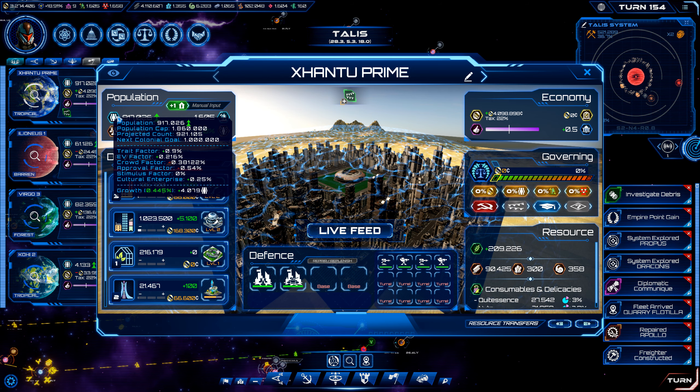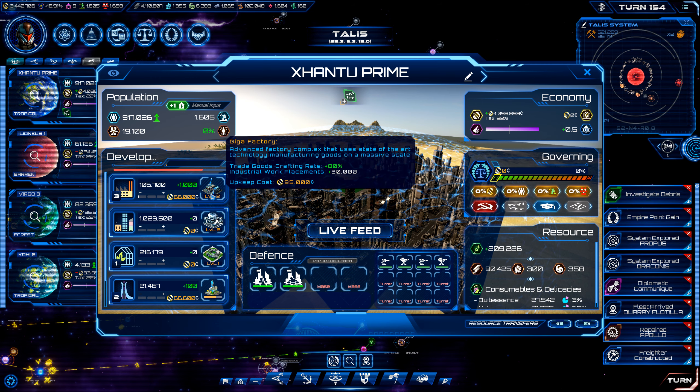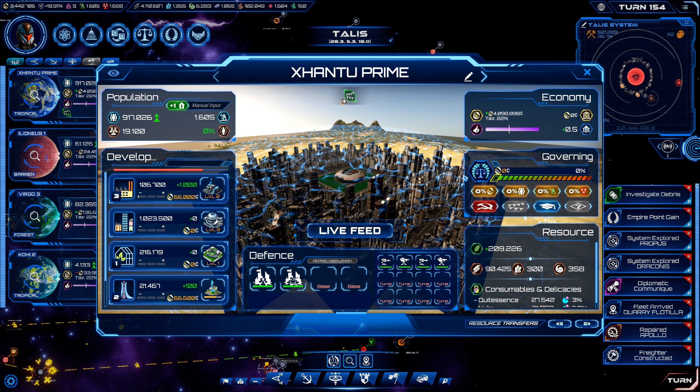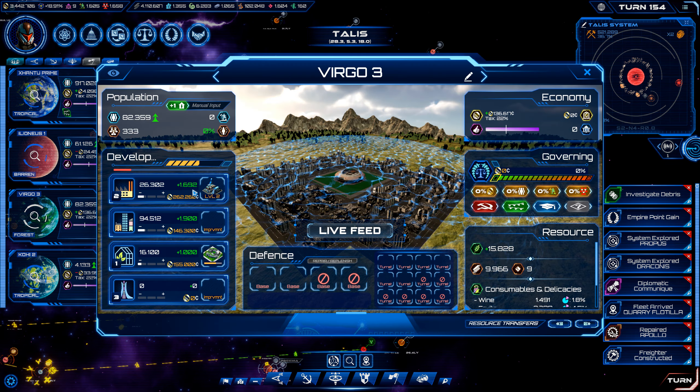We're about a hundred thousand extra here. I'm going to go ahead and stop building that — that should hold us for a little bit. I'll keep boosting Virgo because that is actually making us some money there, so it's worth it to do.